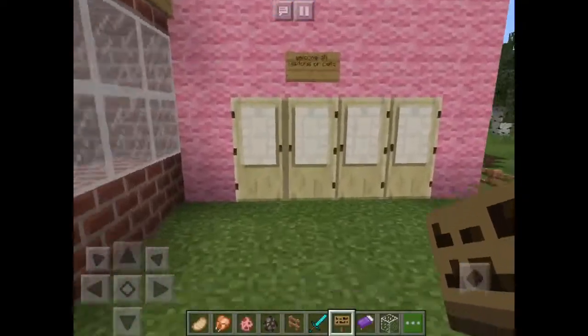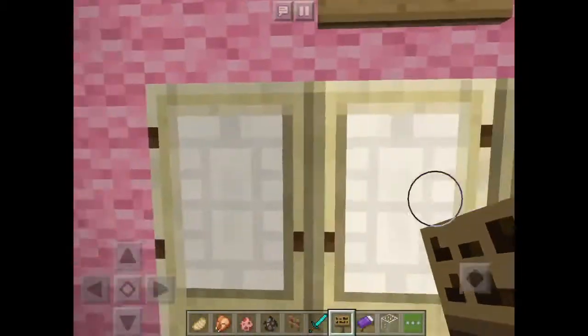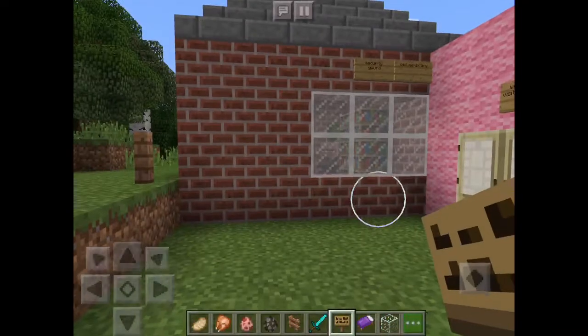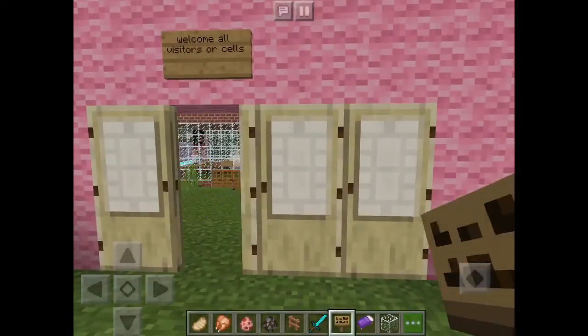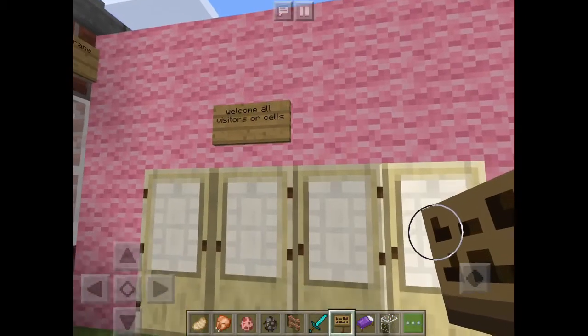Hello guys and welcome to my Minecraft cell video. So today this building is the guard building, and it acts as the cell membrane because it allows certain cells in and certain cells out.